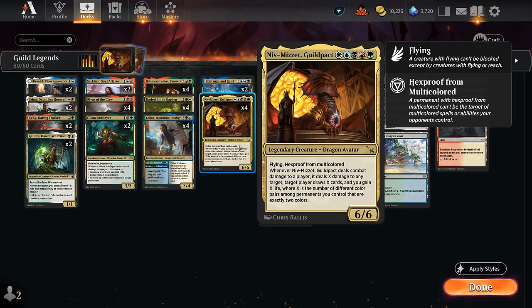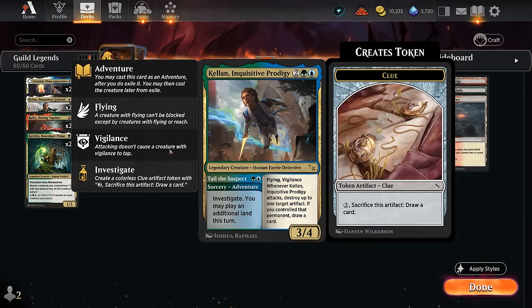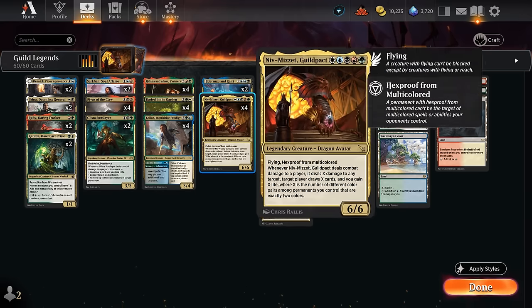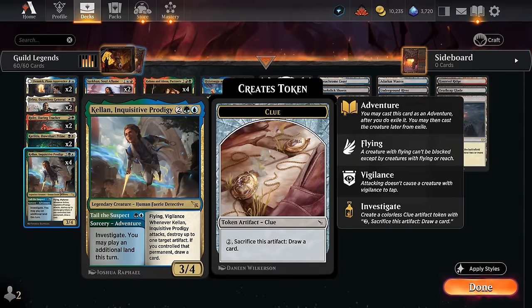To get the most out of Niv-Mizzet, we want lots of guilds represented, and that's exactly what we've done here. Starting out at two mana, we can adventure Kellan, Inquisitive Prodigy, letting us investigate and play an additional land this turn — a way of ramping into Niv-Mizzet ahead of schedule. That essentially counts as a two-drop and represents the Simic Guild.